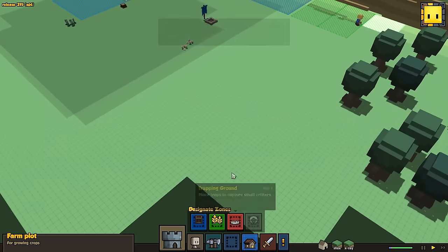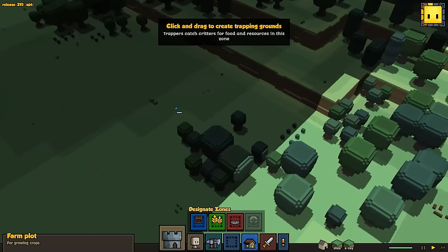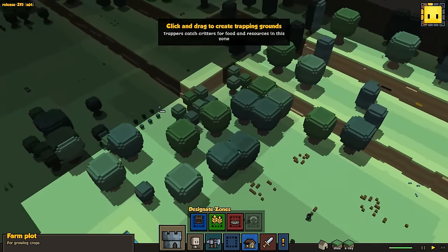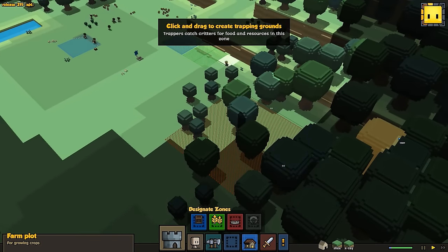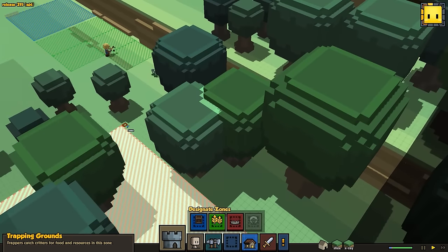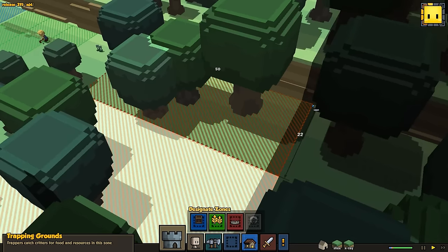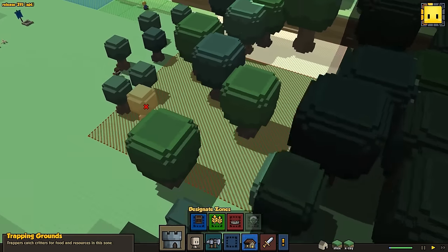Now we have our trapper because they were assigned their job. This can zone up to 50 by 50 — basically they just put traps in an area and capture animals, skin them, and you get meat from them and stuff like that. So we're going to assign a trapper spot, maybe a little bit more since I know they can handle a zone bigger than that. This entire zone is trapper central.